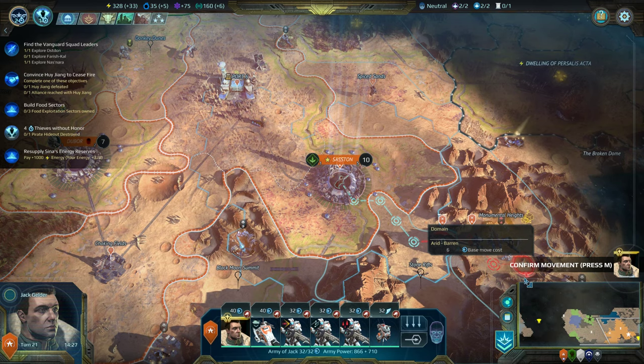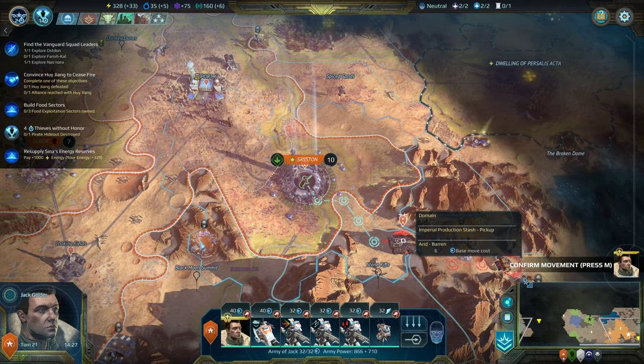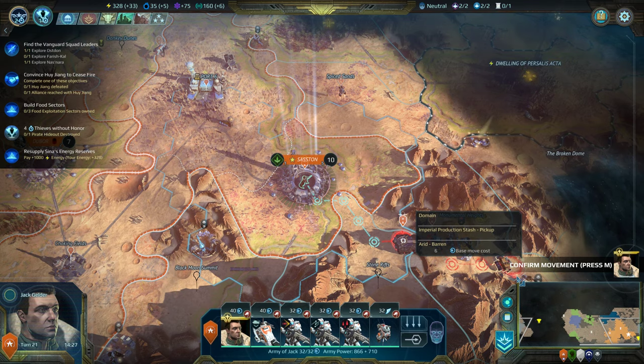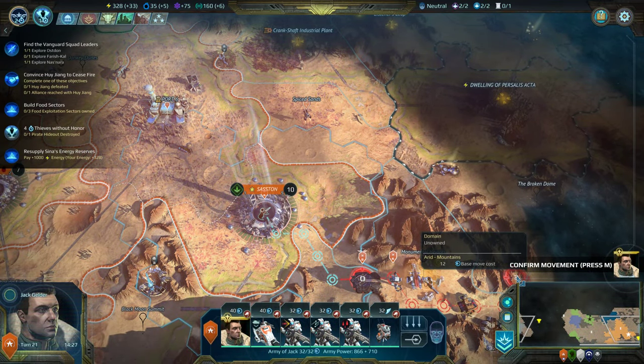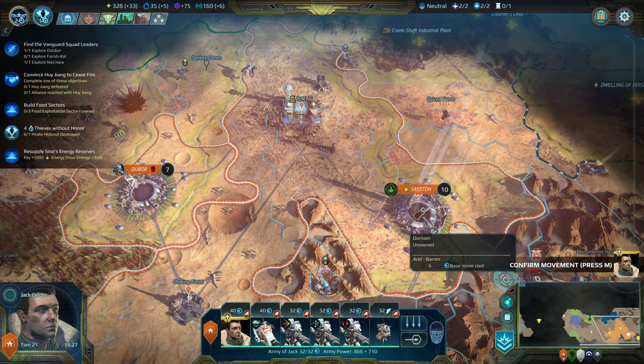Hello everybody and welcome back to Age of Wonders Planetfall. You might notice that some things are a little different. We're still in the campaign mode, on basically the same turn — we left off on turn 20, and we're now on turn 21. But somewhere in experimenting with different scenarios, I lost my campaign save file, so I had to play the campaign back up to the turn we were at. But we've got the same quest going on.